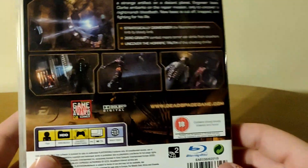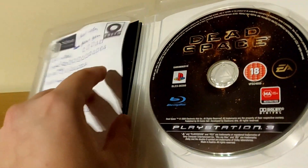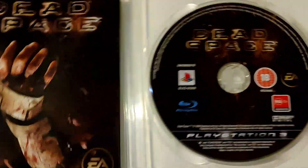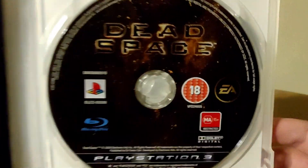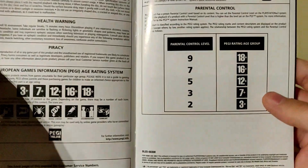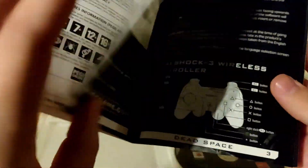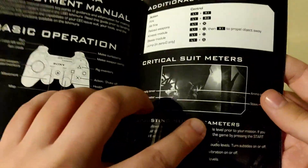Let's take a look at the back cover... okay, let's take a look inside. Here we have the inside of the game — no inlay art, just the disc. And then we have the instruction manual. Let's take a look at that. We have the same art of the hand floating in space, setting up the game.